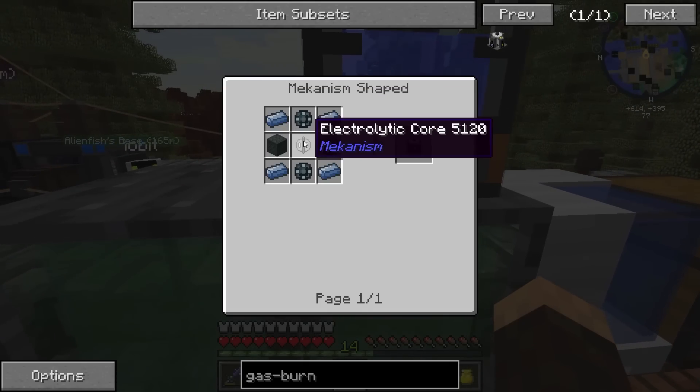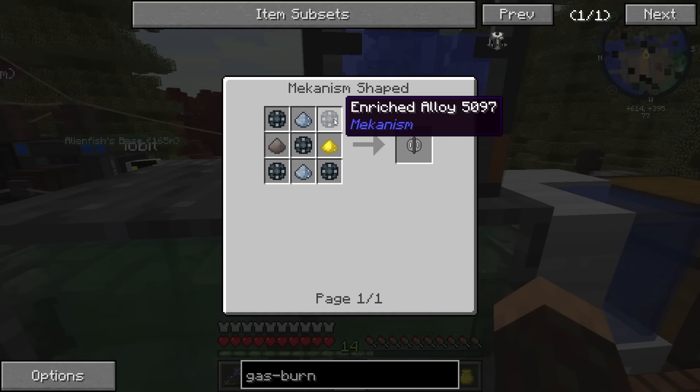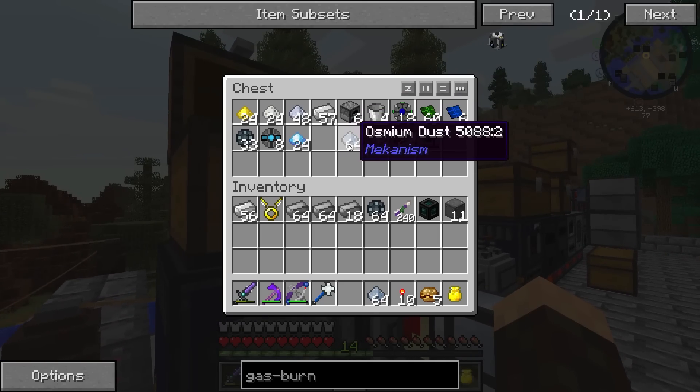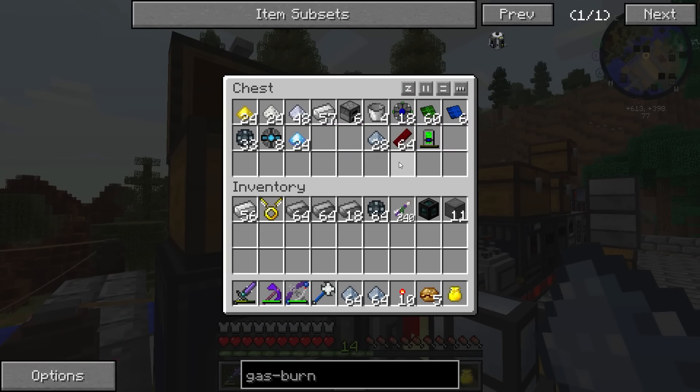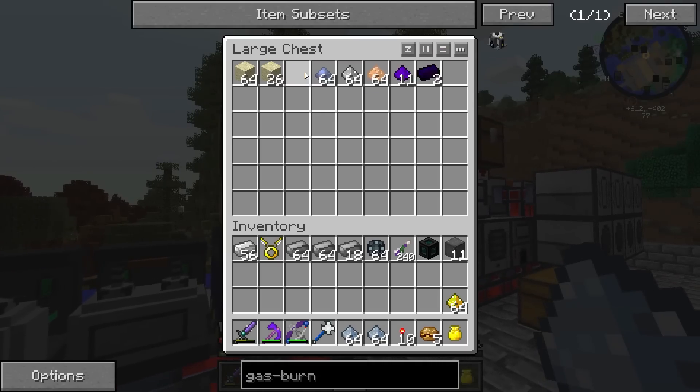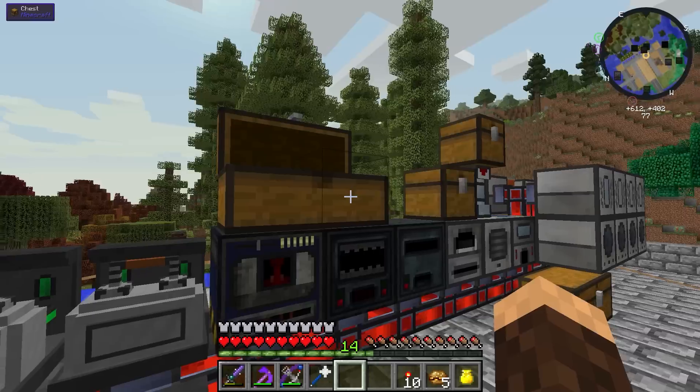I wanna make some gas burning generators. We need to make this guy, so we need a rich alloy, osmium dust, gold dust, and iron dust. Fortunately, I went ahead and made some of this stuff. We have that, and then we also need gold dust and iron dust.